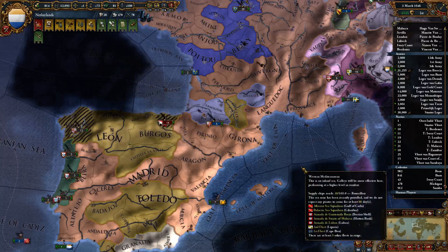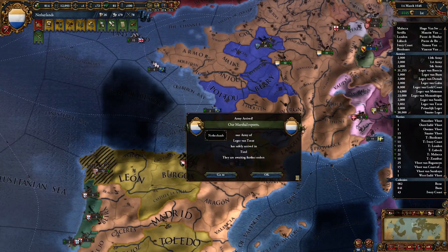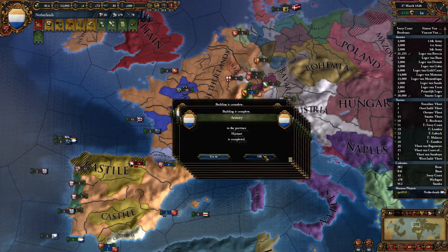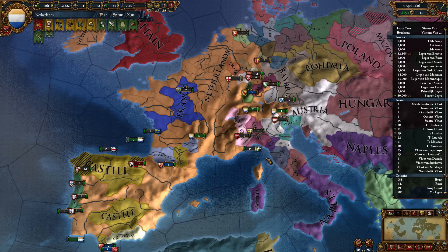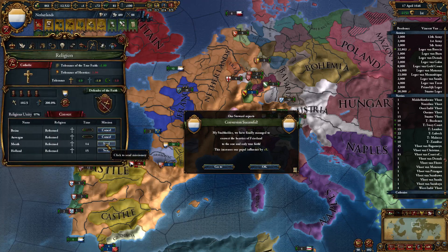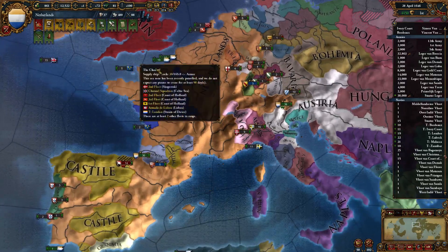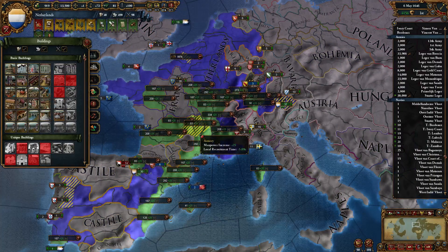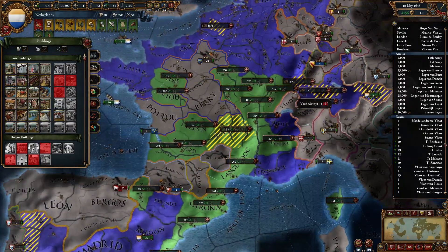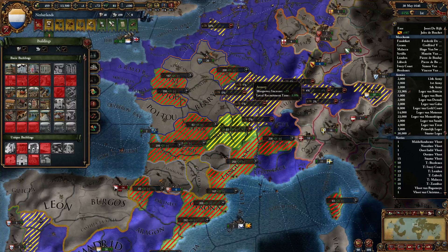Having an army in a province does reduce the revolt risk, and if a rebellion spawns on top of your army they get an automatic crossing penalty, which is really nice. They don't start at full morale either, so they tend to get squished really fast. Let's build march, armories — because I needed manpower — war college, more armories. Nice to be rich too. I do have military points to burn because a tech would be expensive. We're going to finish converting everyone really fast and I'll keep building military buildings because I want more manpower.